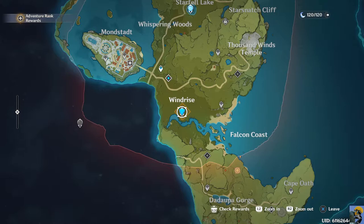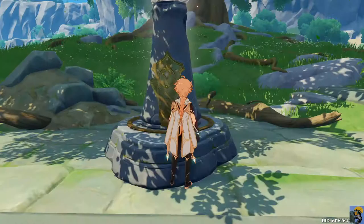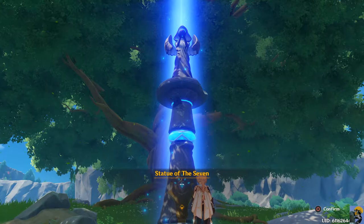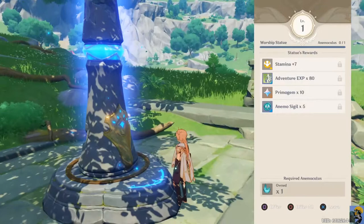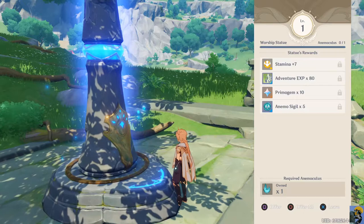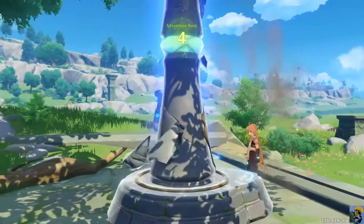Check rewards - doesn't appear that there's anything to do there with that. But then what do you have to say, Statue of the Seven? Maybe you're not Pyro, you're blue now. Worship the statue - sure. Level one. If I do this I will get 7 stamina, 80 adventurer XP, 10 primo gems, and 5 Anemo Sigils. Is that just a boost to my overall stamina? That's terrific. My max stamina did go up. I love being able to run.